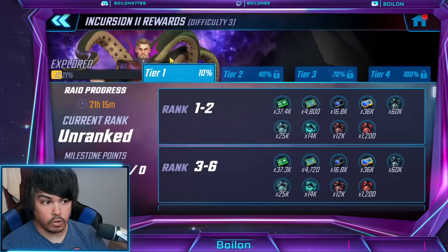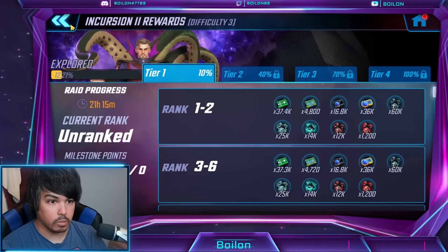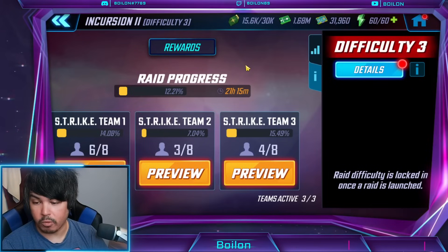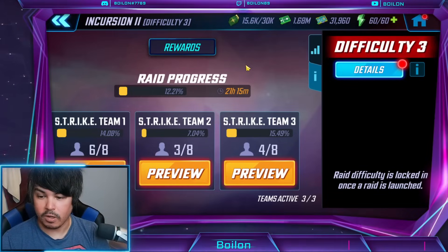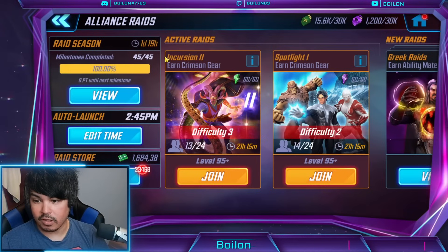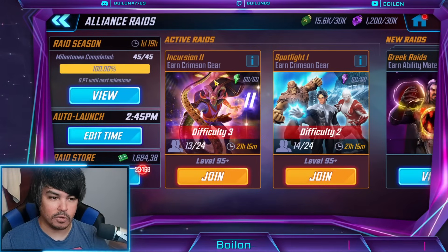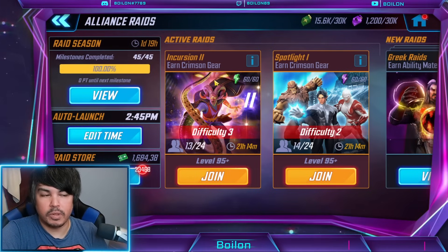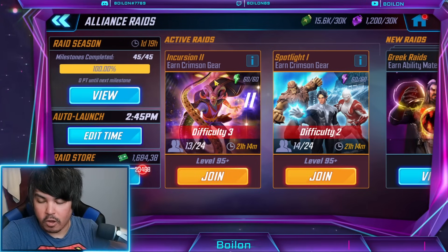It'll also be really interesting to know what kind of rewards might be attributed to this new raid. Because right now with Incursion 2 we have the red gear and G19, but it's got to be something around the bend for us. Because as more people get Mephisto, as more people upgrade G19 characters, we're kind of left waiting — well, what's next? So that's just a little tidbit I gleaned from the files there. Let me know what your thoughts are on the theme. I think it's pretty cool.